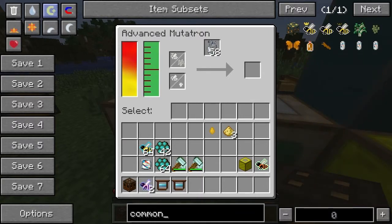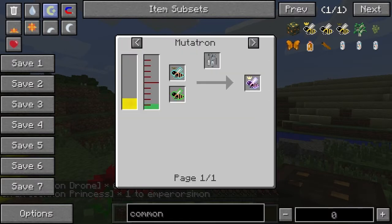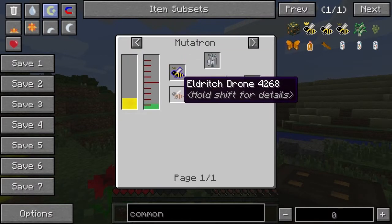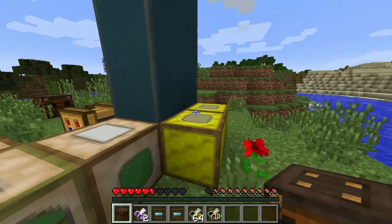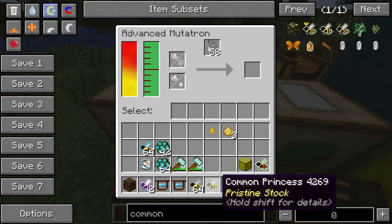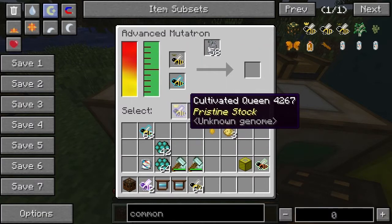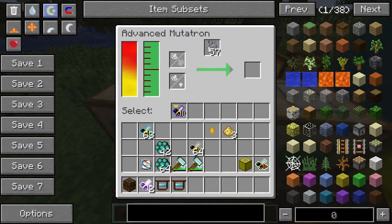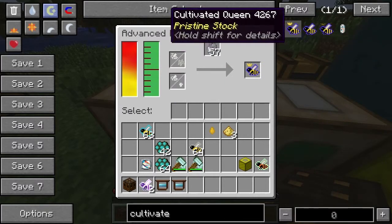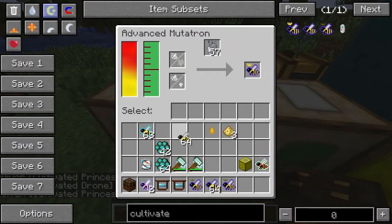Let's just start off with a load of common bees. So we're starting with the supernatural and we're going to want charmed first, so we're going to need to get a load of cultivated bees. Cultivated is always just common with any drone. So if we have a common princess with a forest drone, we can always get cultivated. From now on, we can just say we've got as many cultivated and common as we want.